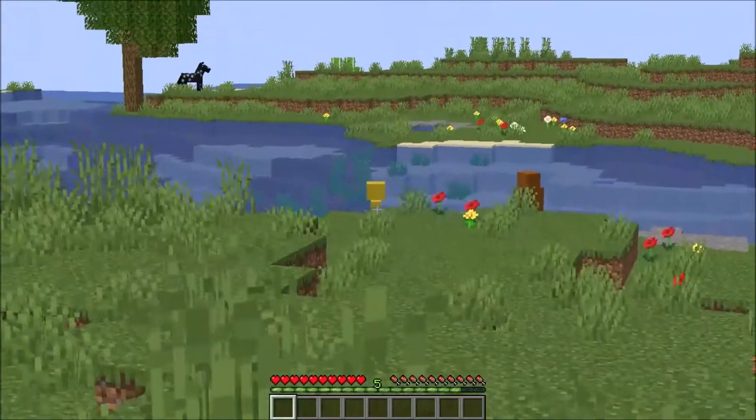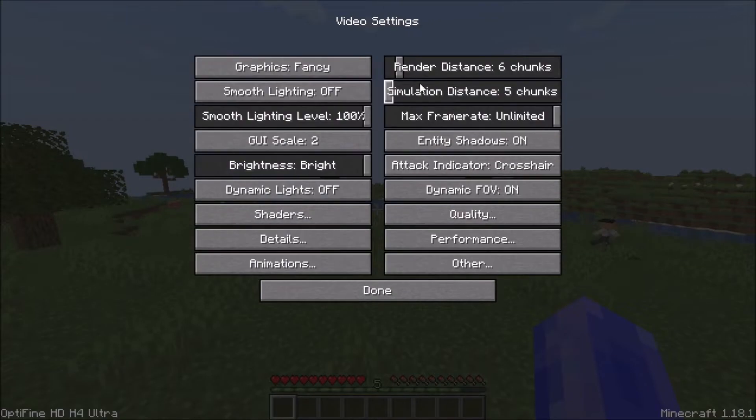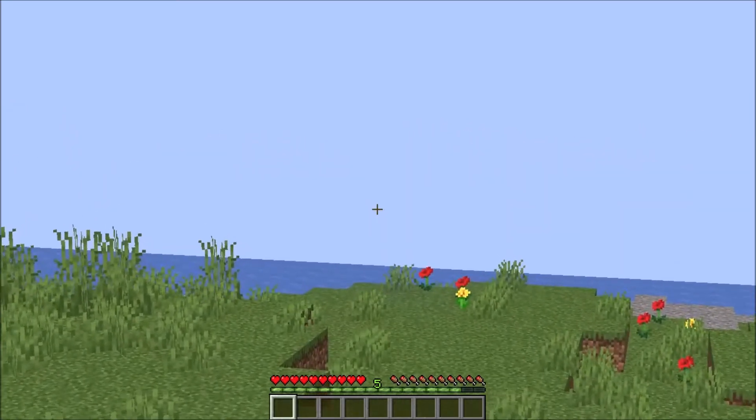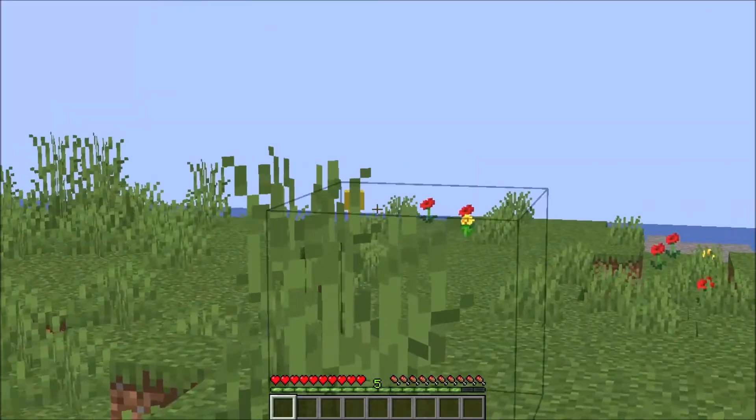This datapack also has a system where models get replaced with low quality models when you go far away. Personally, I don't see the point in this, since they dissipate anyway when out of simulation distance or render distance. This may reduce lag — I'm not personally sure — however it's not something I would do.